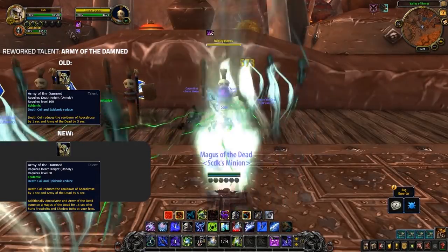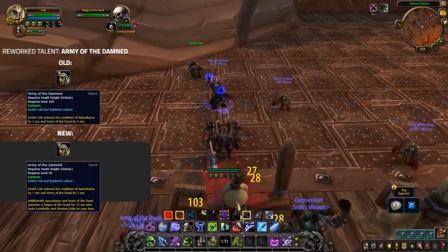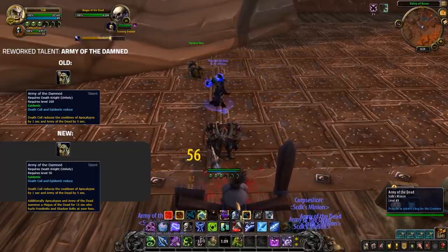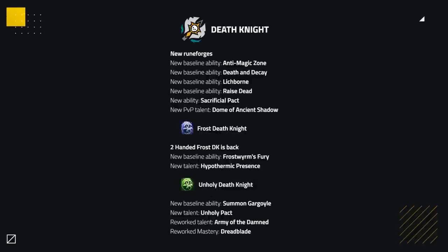Army of the Damned is also being buffed — in addition to reducing Apocalypse and Army of the Dead cooldown, you also bring back the Risen Magus of the Dead Azerite trait from BFA. The biggest buff is that Unholy's mastery is being changed: currently it only affects shadow damage, but now it's also going to buff your pet's damage. Overall, Death Knights are looking to be in a good spot. I love the addition of Frost being able to choose between one-handers and two-handers, and some of the best Unholy Azerite traits are being made into talents. Unholy falling back into more of a pet-based spec is also more of its roots.